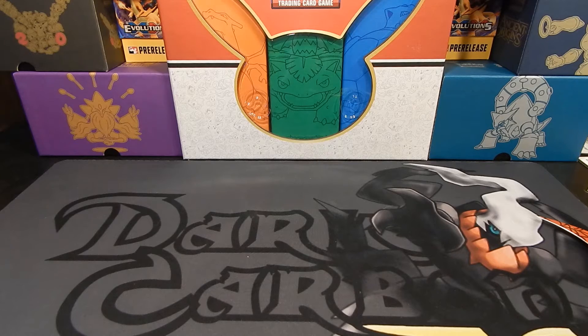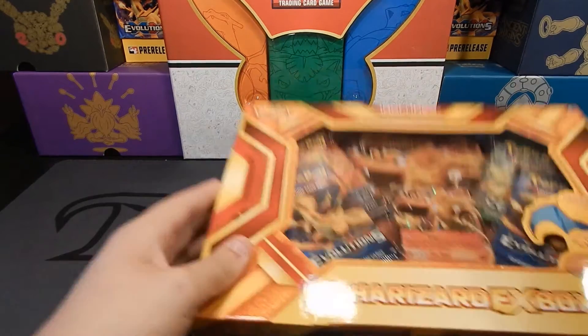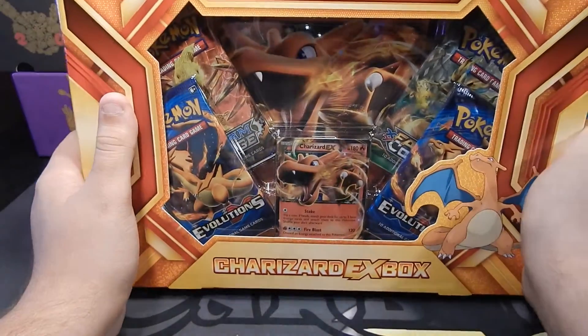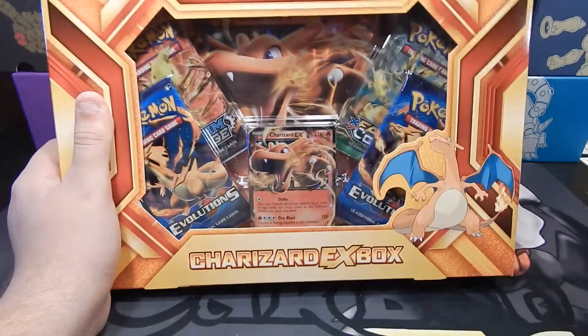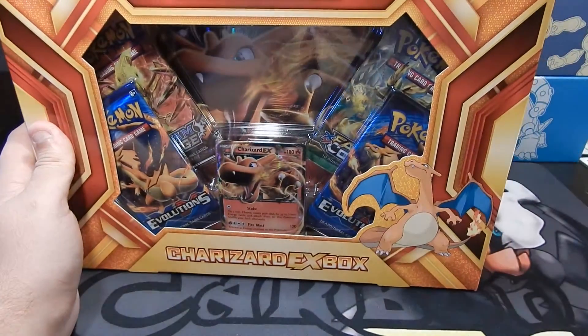How's it going guys, Dark Carbon EX here, and today I'm going to be unboxing the Charizard EX box. This is a fairly newer box, as you can tell from the two packs of Evolutions. There's not much more to say about this box because it's fairly self-explanatory looking, so I'll just pop into it and see what we get.